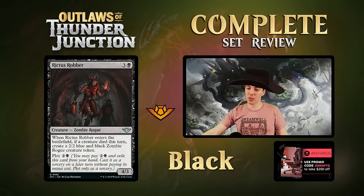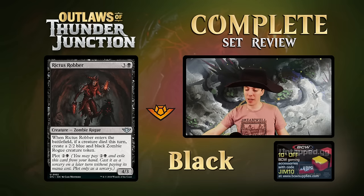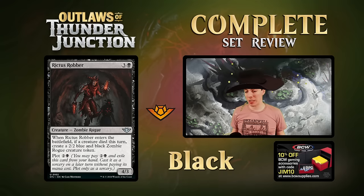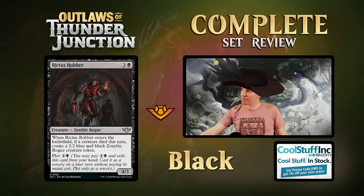Rictus Robber - four mana 4/3 uncommon Zombie Rogue. ETB: if a creature died this turn, make a 2/2 token. Can also be plotted for three. A 4/3 for four is just playable in limited anyway, and this very often makes a token too. Plot synergy makes it very solid. Not playable in constructed, but a great limited card.